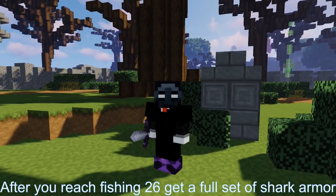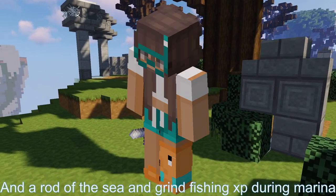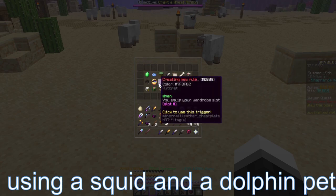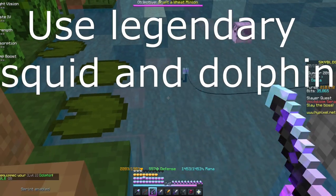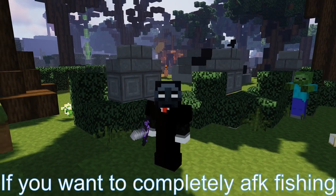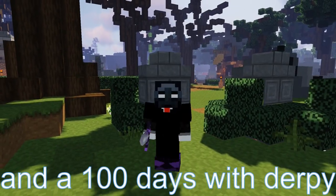After you reach fishing 26, get a full set of shark armor and a rod of the sea, and grind fishing exp during marina. I would also recommend pet stacking using a squid and a dolphin pet. If you want to completely AFK fishing, it should cost you around 1.36 billion coins and a hundred days with derpy.